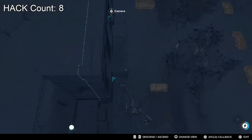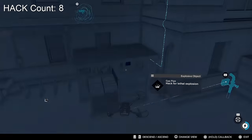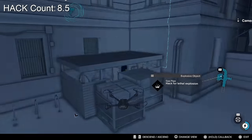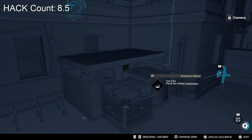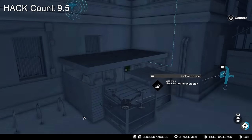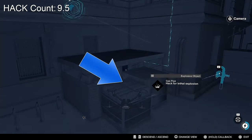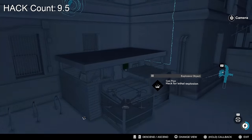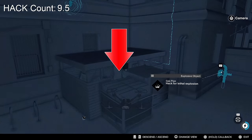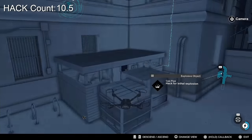Now I've obviously already performed this prior to the video because of what I want to achieve here. But if you go into hacker mode you can trace down the line to the junction box that is protecting that hack. So all you need to do is physically get your character to jump up here onto this block of wood, get your RC out, let it fall down into that enclosed area — and that there is the junction box that it needs to hack.